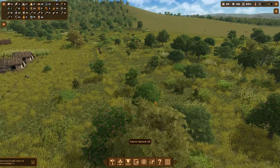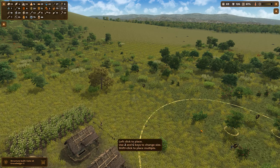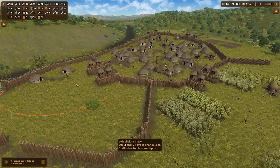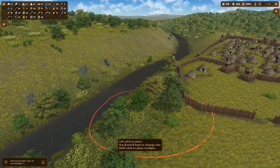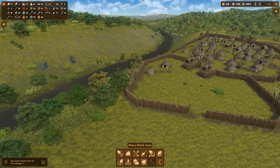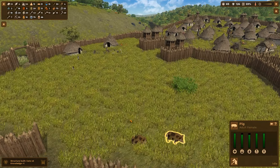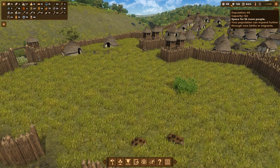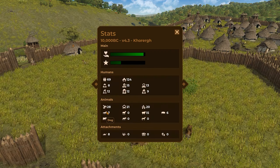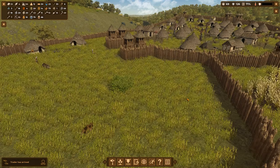Let's check if we have any trees. This work area over here is completely depleted so we can move that somewhere else. There are way too many trees too close to this wall — I'm going to remove those. We do have a bunch of animals: 21 animals with 7 dogs, 15 sheep and 6 piggies. They are all good.